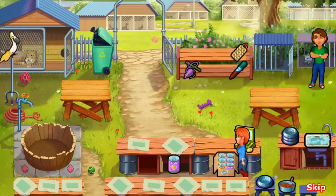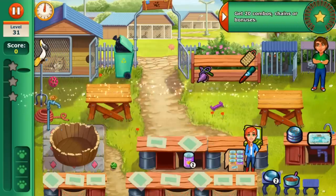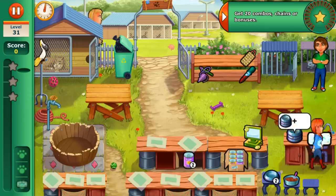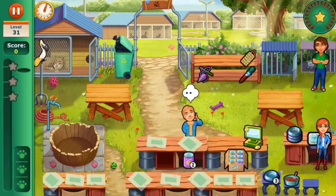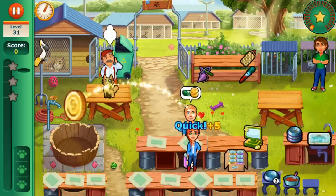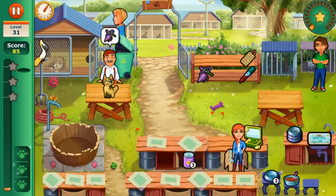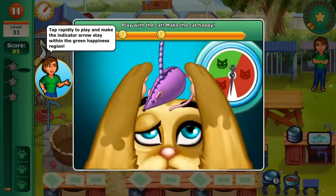So it looks like we're helping. Look at this place, it's so messy! Can I clean these dishes? Sure enough, you can clean the dishes until you have three dishes. And it looks like this man is looking for some cans of food — I can totally help out with that. What happened to this cat? Holy cow, we need to help this poor thing. Play with the cat, make the cat happy. Tap rapidly to play the indicator and make it stay in the green region.